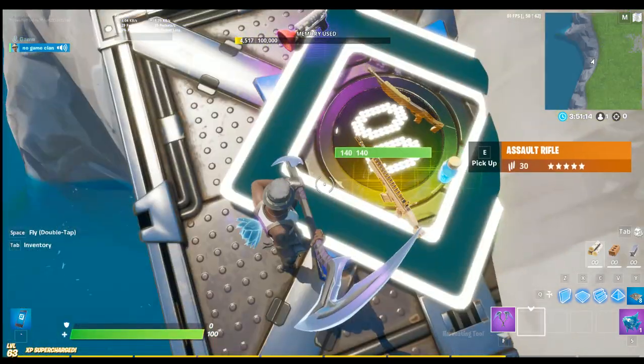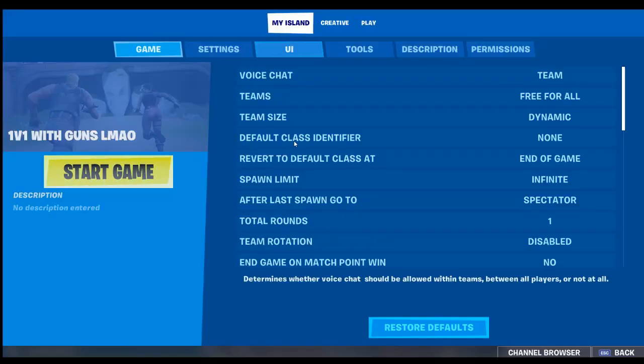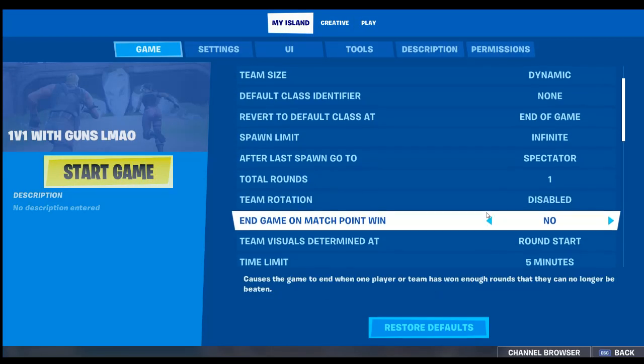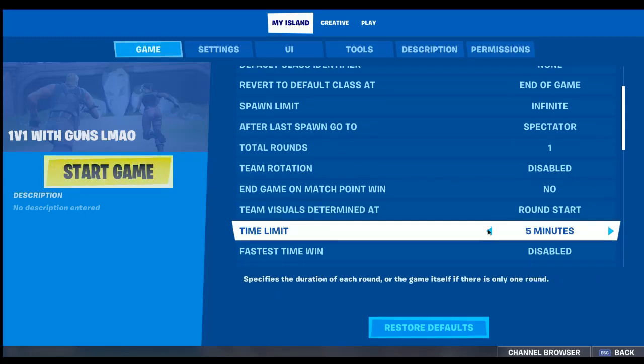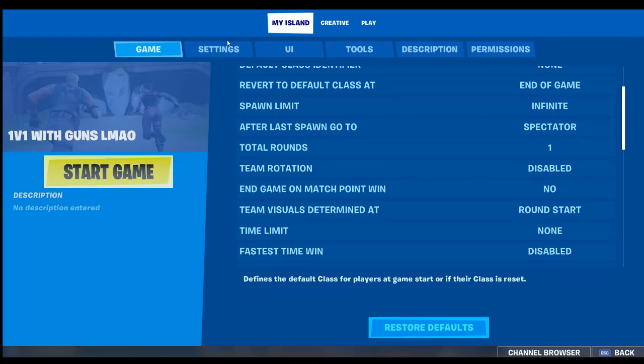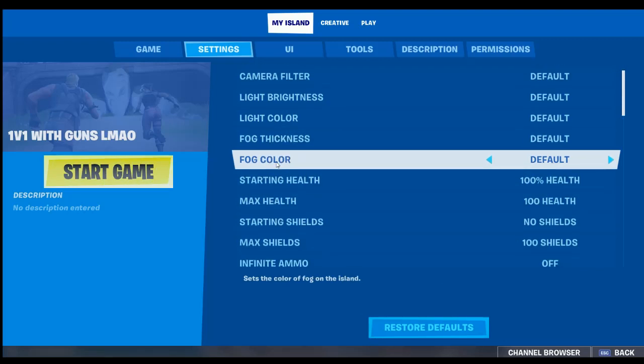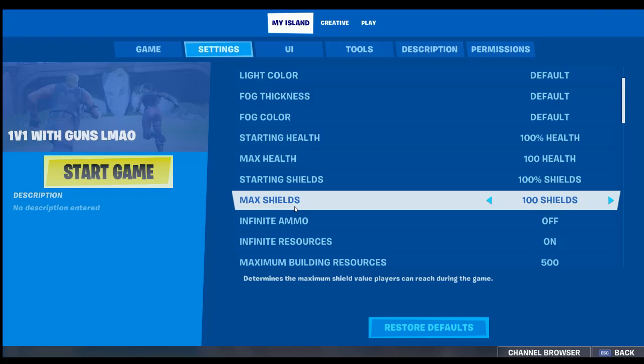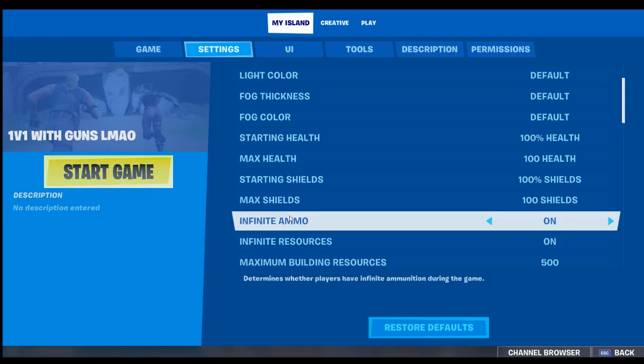After that, go to My Island Settings. Set spawn limit to infinite, set time limit to none. Press starting shield and make it say 100. Turn infinite ammo on.